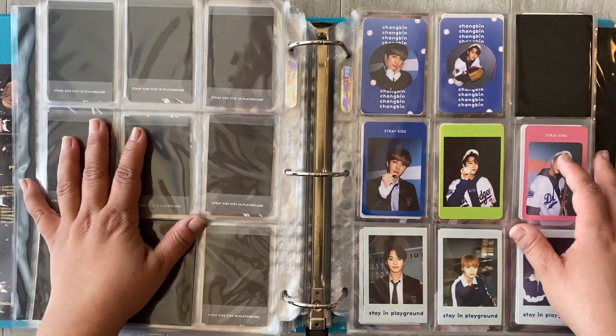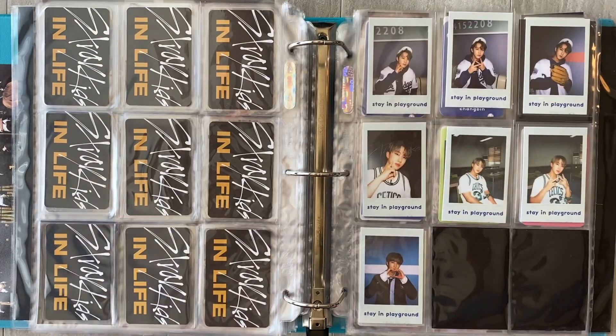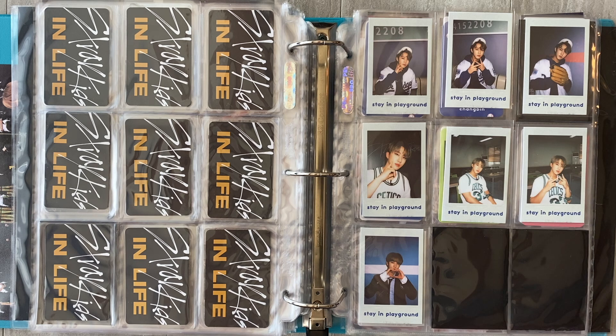Okay, so that's actually it — that's it. So I'll do another one when I have more stuff to put away. I actually need to do one for my non-Stray Kids binder — I have one non-Stray Kids binder and I need to split that into two because I have a lot of photocards that need to go in. That's something I've been procrastinating on, but I need to get it done. So I will see you next time — thank you so much for watching, bye!